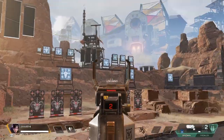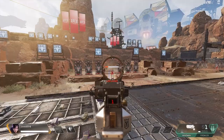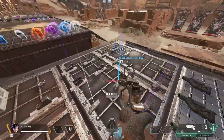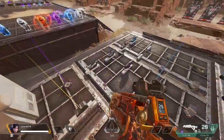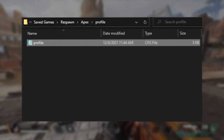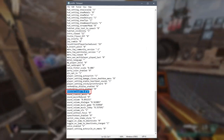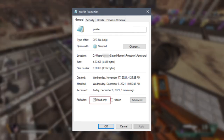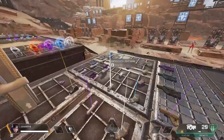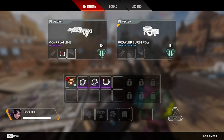Our final reticle is the most complex — a black color reticle, and no, I'm not joking. Fair warning: this involves going into your Apex files and changing them, so be careful. Here's how: open your computer files, go to Users > [username] > Saved Games > Respawn > Apex, and there you'll find your profile. Inside that profile, set your reticle color to '0 0 0' — this will activate the black reticle. Save the file, then go to Properties and under Attributes set it to Read Only. After doing this, don't go to custom reticle settings in-game, because that will revert it back and you'll have to redo these steps.